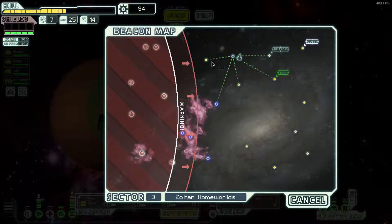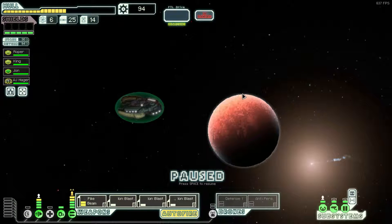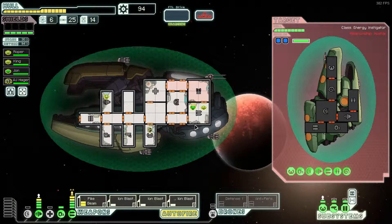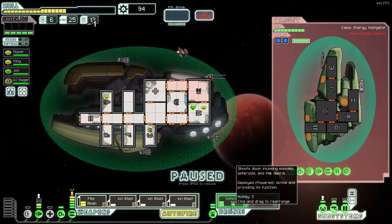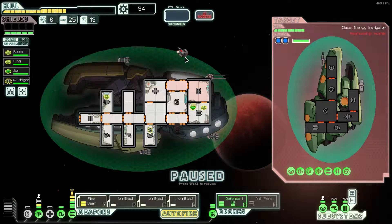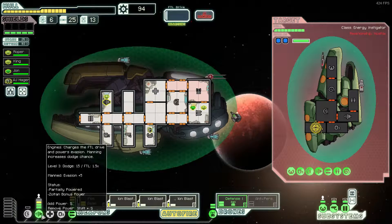We didn't lose any crew members, which can happen. I feel like I might have time to go there and get everything, but I don't want to risk it. But it's risking things like that which might get you to a win on hard, so maybe I should start considering it. I'm going to put up my defensive drone — that'll stop this missile hitting me, and that'll mean only this laser hitting me. That should give me plenty of time to get through these shields. Although, he has mind control as well. I'll go ahead and drop oxygen just to get us a little more dodge.